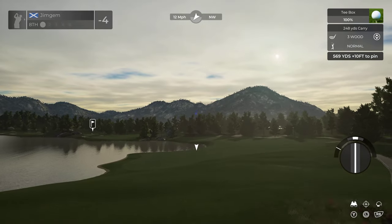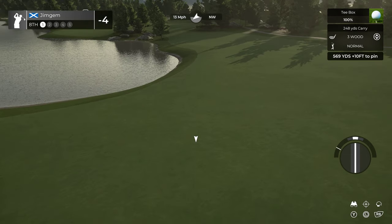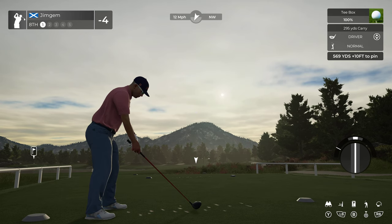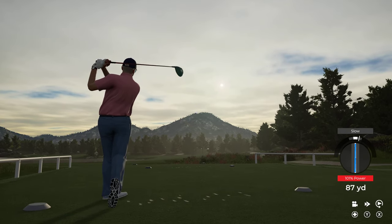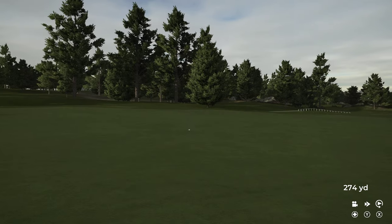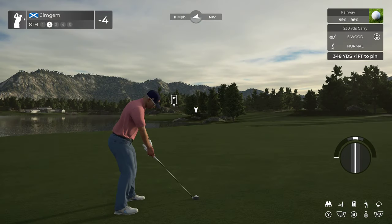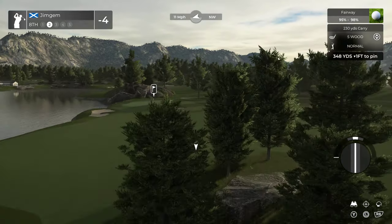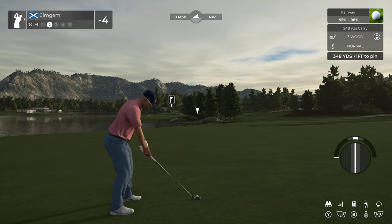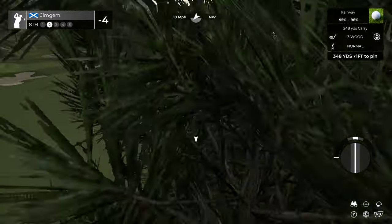Look at this massive wide fairway — absolutely lovely. This is a par five, massive dogleg all the way around to the left. That wind is going to make it difficult to go for the green in two. Okay, slight slope taking a bit of distance off. Let me just mute this for a second while I grab a quick drink. Three wood — it's a bit close to the trees from that side, but should get over this little one on the left hand side.